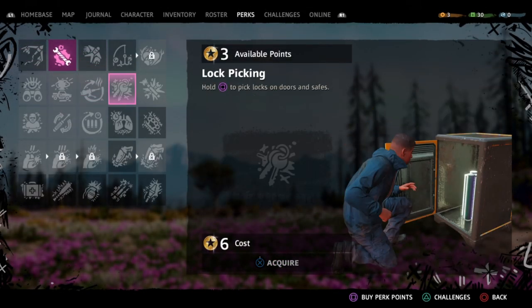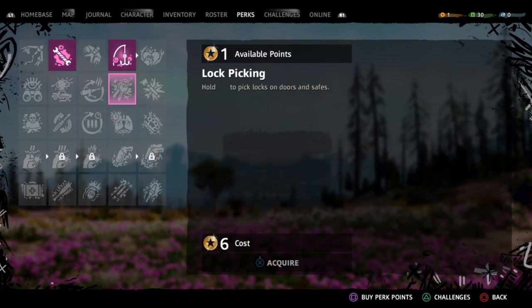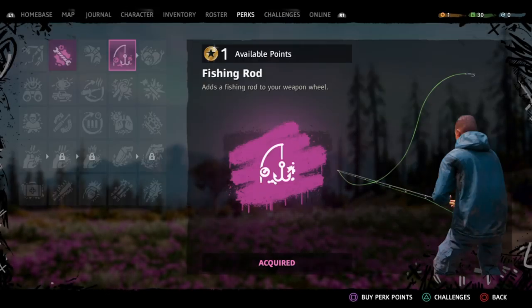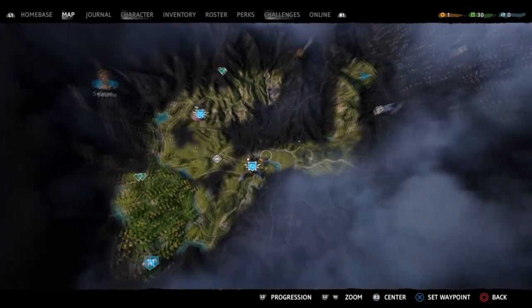Hey everyone, I'm going to talk about how to fish in Far Cry New Dawn. First and foremost, you're going to want to go into the in-game menu and buy a fishing rod from the perks skill tree. It's going to cost you two skill points and you're going to have a fishing rod added into your inventory.